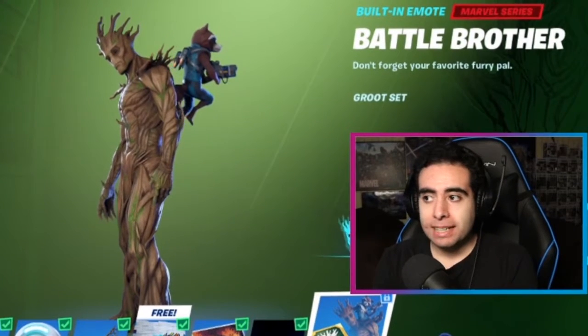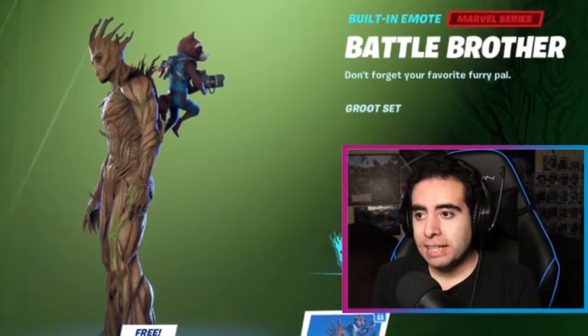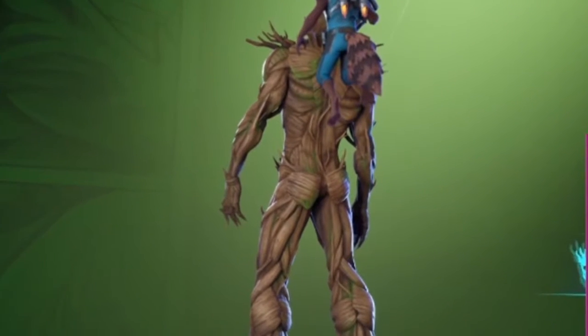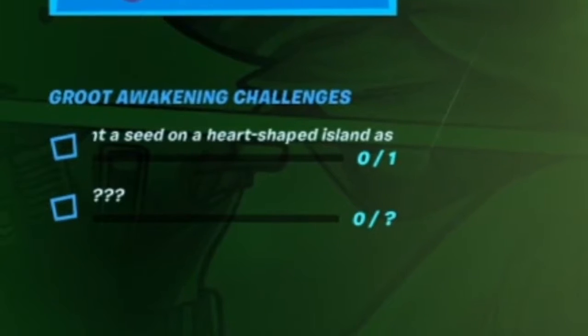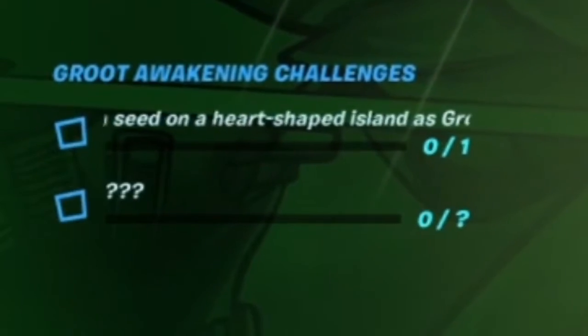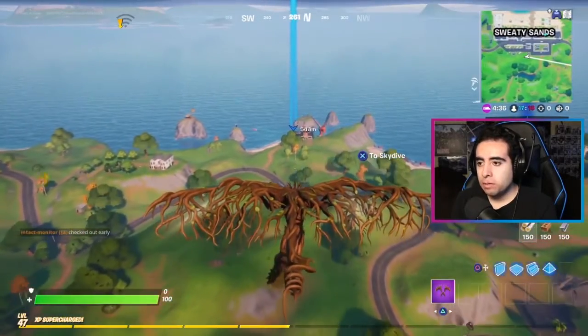Groot also has another one of my favorite things from the battle pass: his battle buddy Rocket, who rides or floats behind him while you're playing as Groot. So we're gonna do the rest of the Groot awakening challenges. Our first one is: plant a seed on a heart-shaped island as Groot.